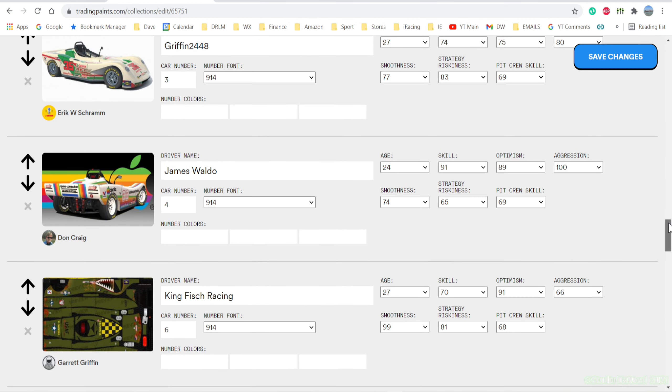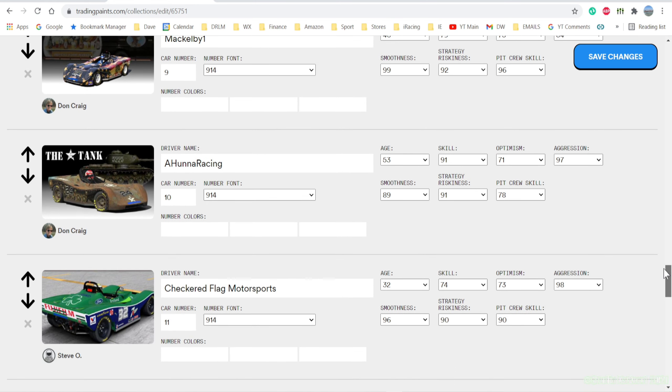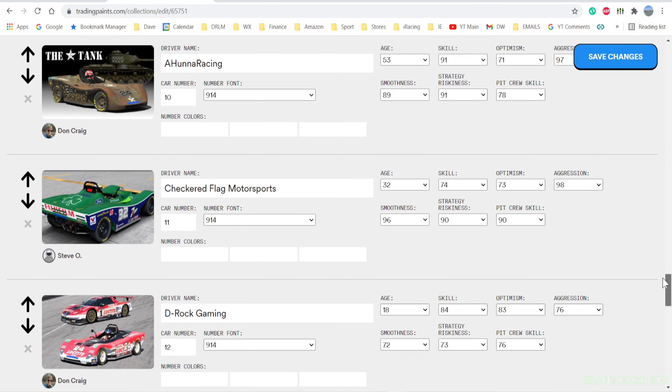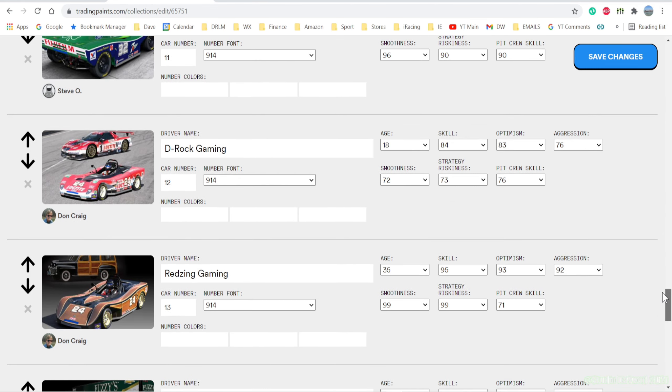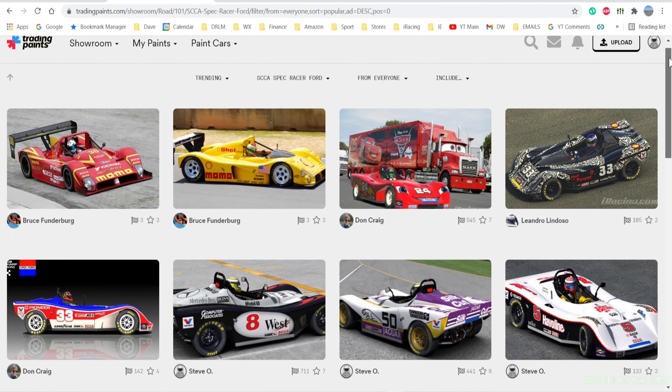If you select a paint job that's already been selected, they're going to be your teammate. I can tell you right off the top: if you browse through the Spec Racer Ford paint jobs, the chrome car does not load properly, and neither does the Speed Racer paint job.